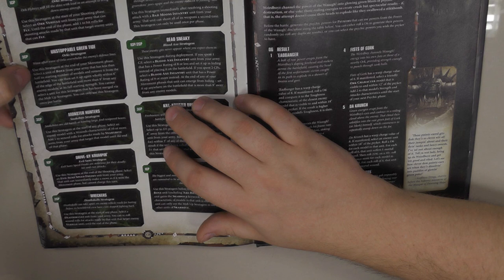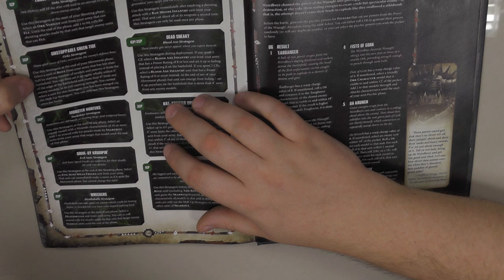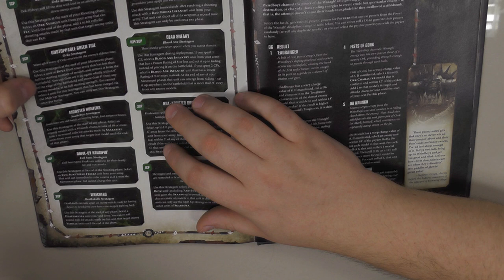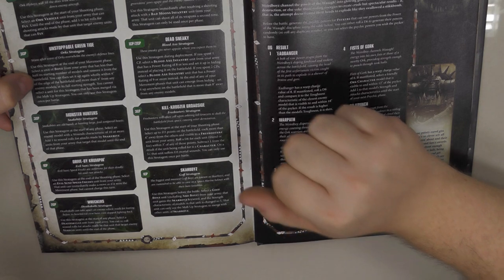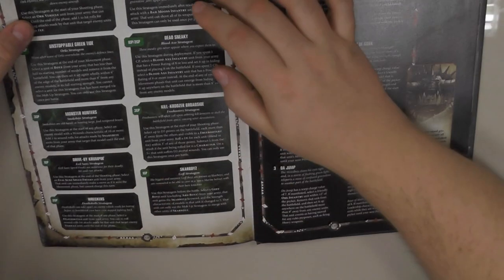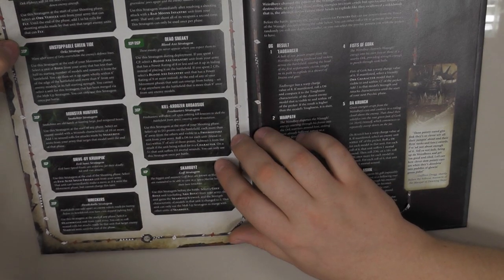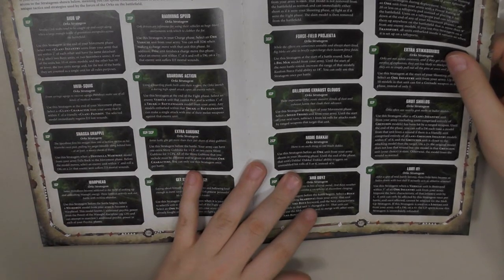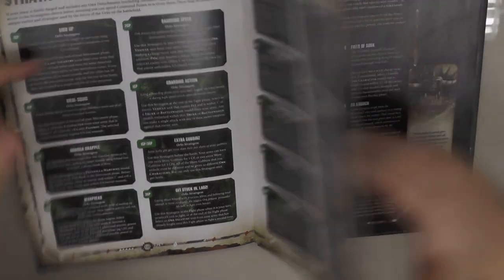Another great stratagem, probably taken from Codex Space Marines — Unstoppable Green Tide. You can take any unit of Boys that has less than half its starting number of models, remove it from the battlefield, then set it up again wholly within 6 inches of the battlefield edge and more than 9 inches from any enemy models. When you want to use Tellyporta with Ramming Speed that's 4 CPs, More Dakka with Showing Off is 4 CPs, and Unstoppable Green Tide adds more — you're standing at 11 command points, so 3 battalions or a Brigade is mandatory.